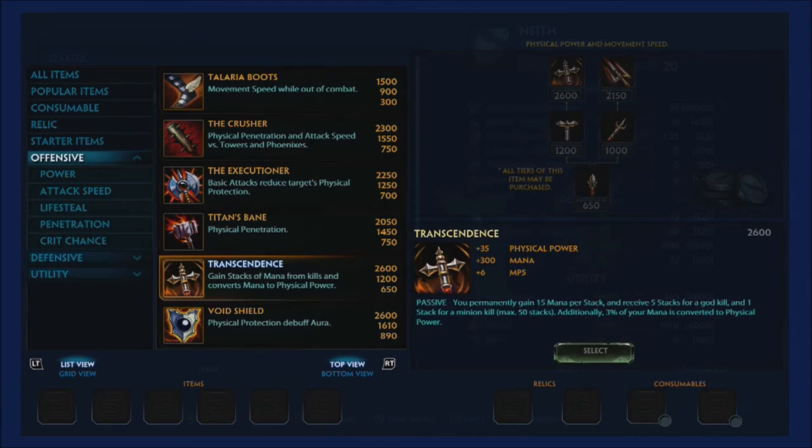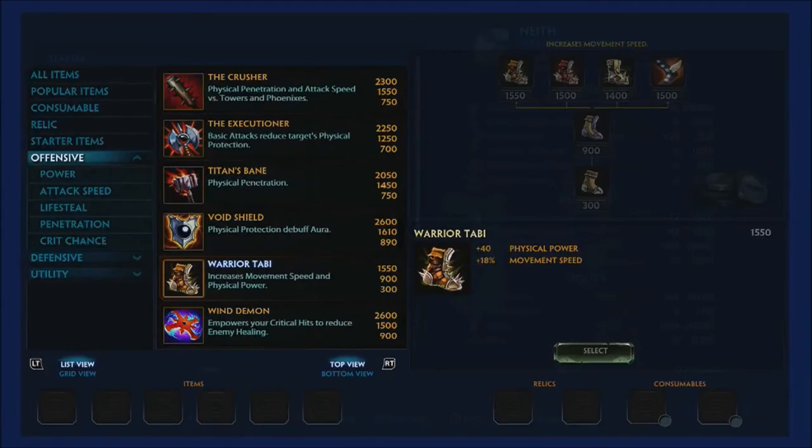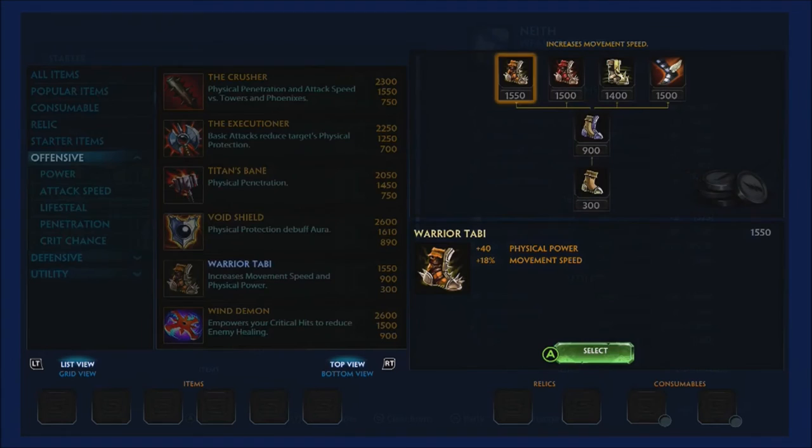Second item is boots — always a staple. The go-to right now are Warrior Tabi, giving 40 physical power and 18% movement speed. Quick aside: that whining in the background is my dog Zeus — pretty fitting for a Smite channel. Warrior Tabi goes hard, make sure you grab them.